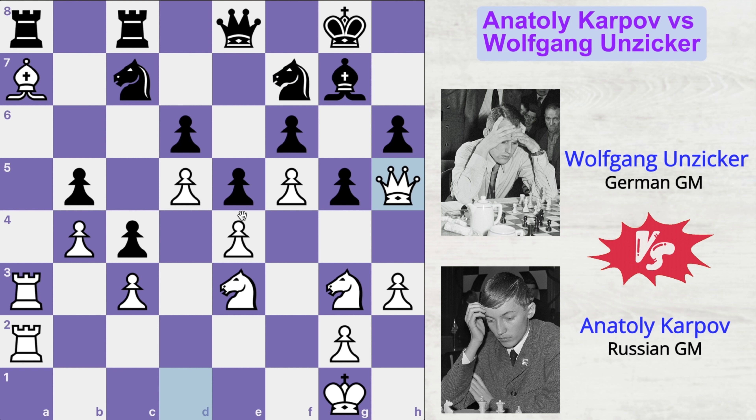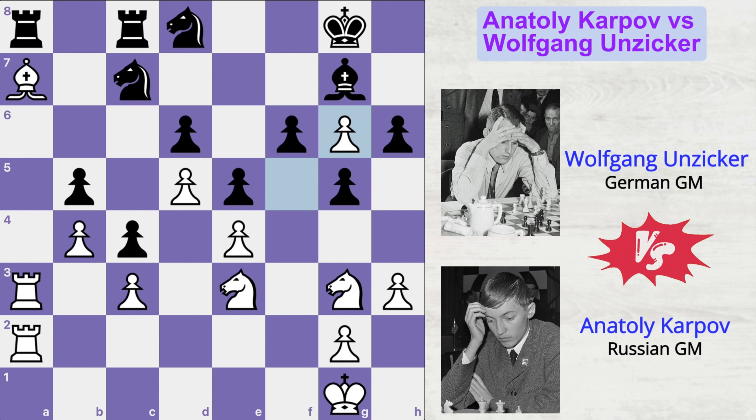Knight goes to d8, offering an exchange of queens. And instead of directly exchanging, Karpov played a very cute move: queen to g6. What's the idea? If queen takes queen, then pawn takes queen — and this pawn would have entered deep into the opponent's position, controlling two key squares in front of the king. And after bishop f8, knight to h5, making sure the king doesn't come over to try to attack. Knight to h5 just solves that problem beautifully, and Karpov would have a very dominating position.